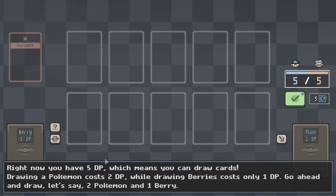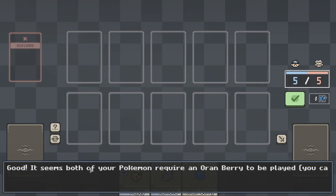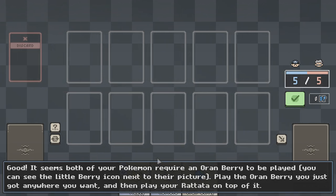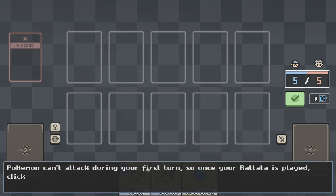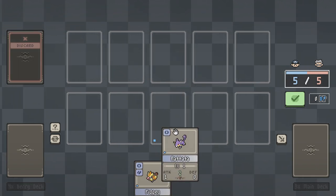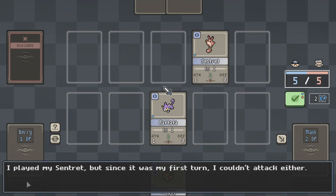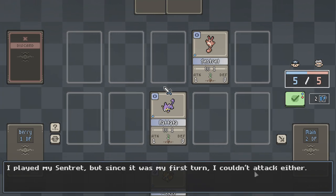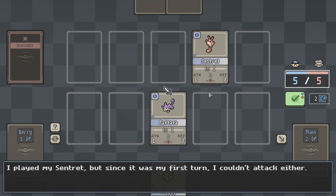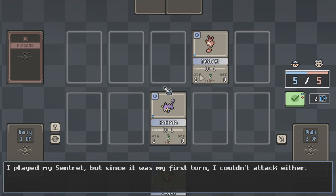Right now you have five DP, which means you can draw cards. Drawing a Pokemon costs two DP while drawing berries costs one. Let's draw two Pokemon and one berry — that's actually a cool mechanic. Good. It seems both your Pokemon require an orange berry to be played. You can see the little berry icon next to the picture. Play your Raticate on top. Once your Raticate is played, click the big green button to end your turn. Kind of like Magic — this is interesting, I really like this. Wizards of the Coast and Bushiroad should just hire people who make fun games like this on the spot.